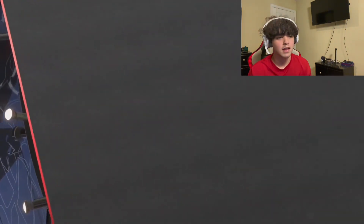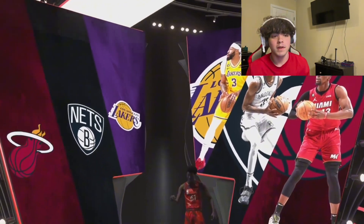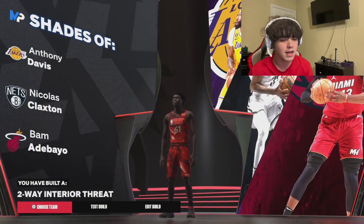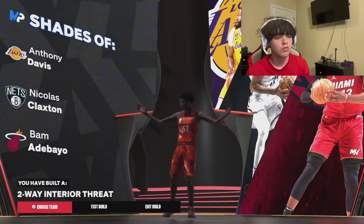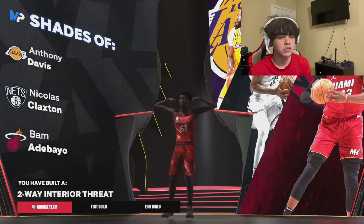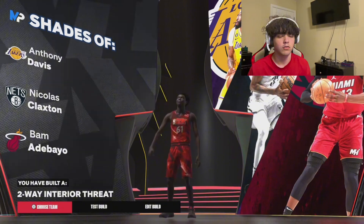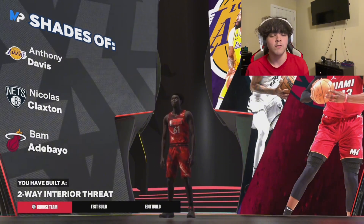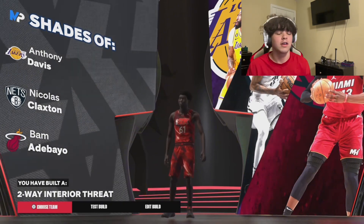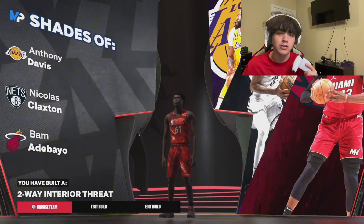For this build you get shades of Anthony Davis, Claxton, and Bam — great comparisons as well. Both builds are really solid, you can't go wrong with either. This 6'10" build is a little more offensive while the 6'11" is a little more defensive with more rebounding and defense overall. This one gives a little less rebounding but more ball handle — it really depends on your play style.